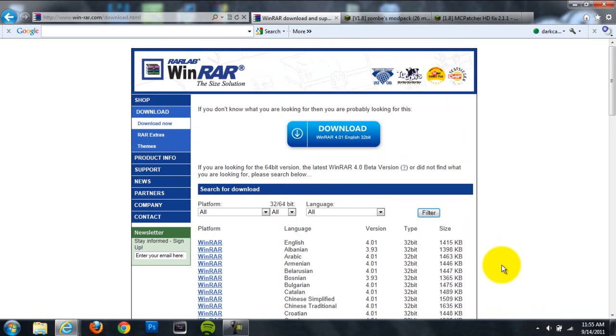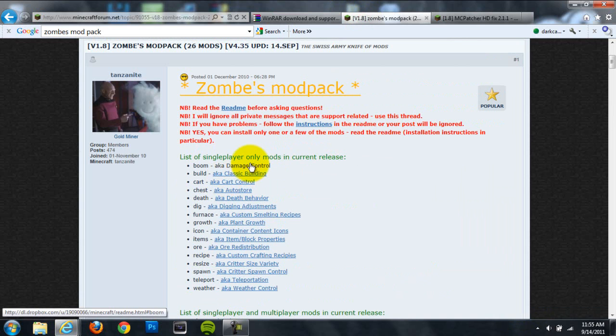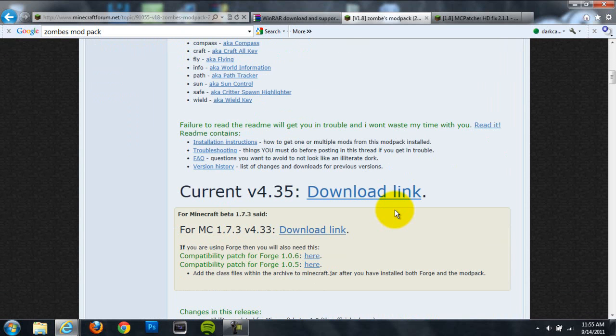It just got released, and in Zombe's mod pack we'll take a look at what you can do. You can do a bunch of stuff — it has damage control, the main thing is flying, it has some chest stuff, you can do teleportation, weather, spawn creatures, and stuff like that. It's a little confusing but I will help you through the process of installing it today. It just got released for Beta 1.8 so it is compatible with that.